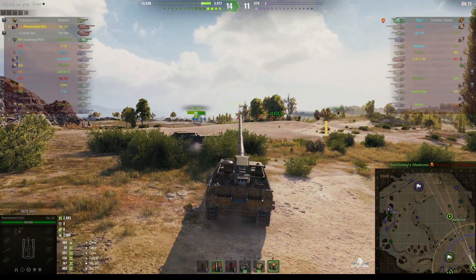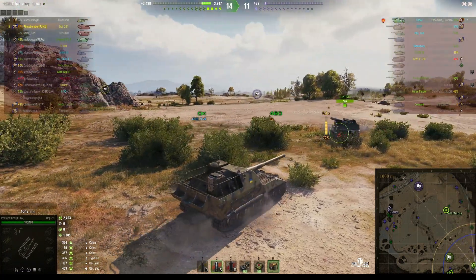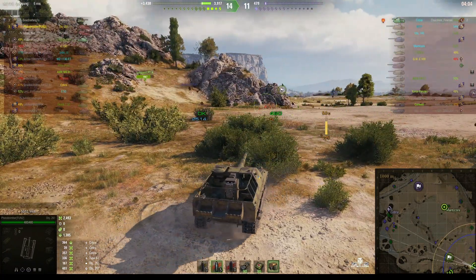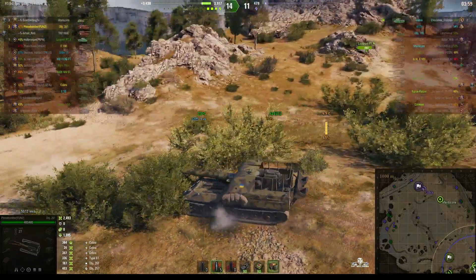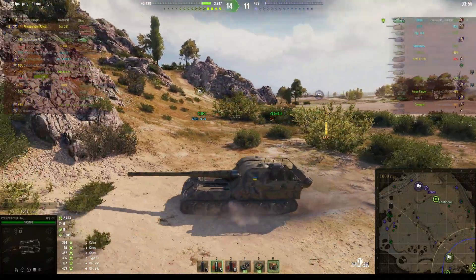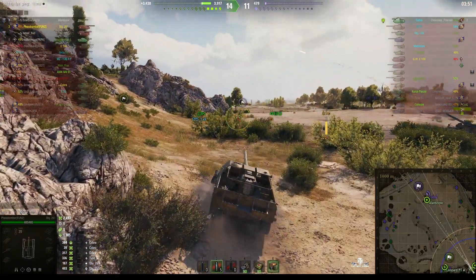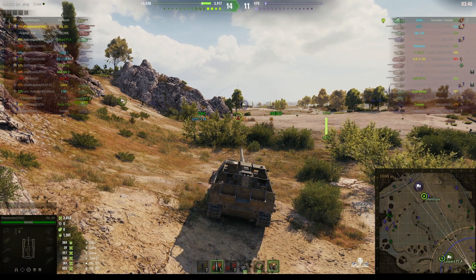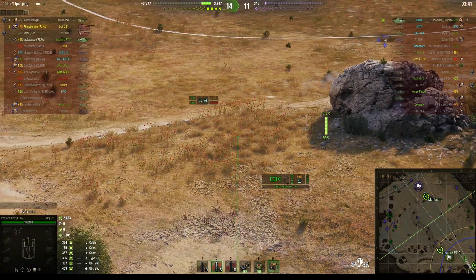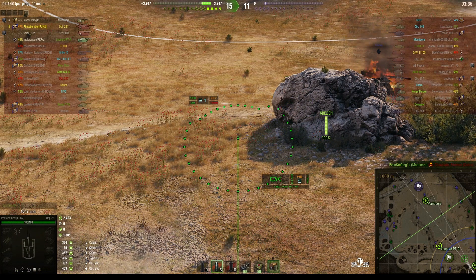The T92 has decided to move forward and get into a better position to help the Leopard. The Cobra has been spotted! He didn't take a hit from the T92, but the Manticore is fighting it out with him — and remember, the Cobra's got a four-shot auto-loader. The Manticore finishes him off, and that wins the game!